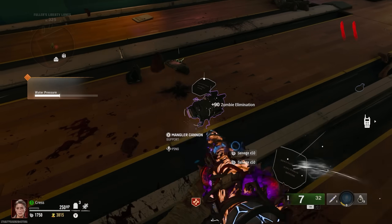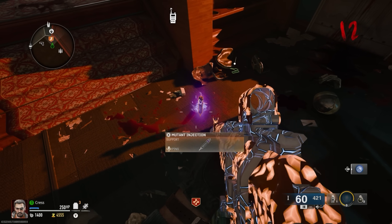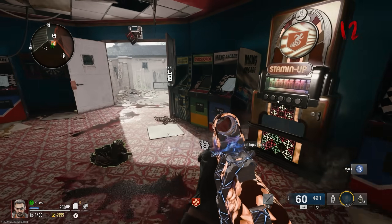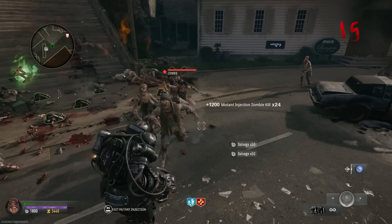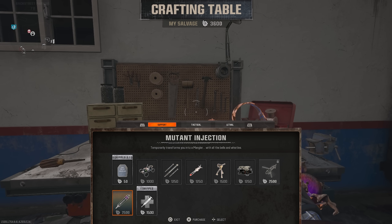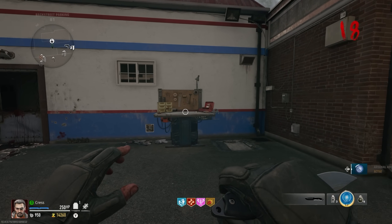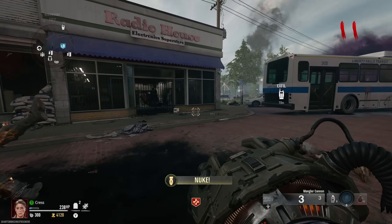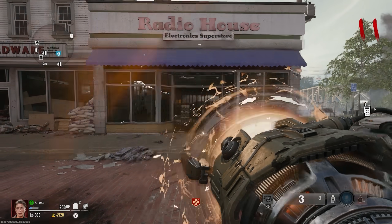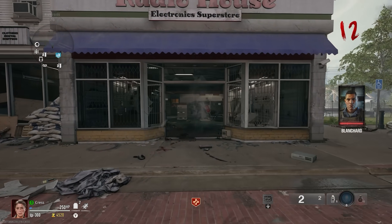Next, we're going to need a Mangler Arm Cannon or a Mutant Injection. If you've already got a Mutant Injection via one of the quests on the map — there's a variety of them — or you've got it from a special enemy, that's fine, you can use that here. But you can alternatively just go over to a crafting bench and spend salvage to craft yourself an armor cannon. Crafting benches can be found here and here. Once you've got yourself a Mangler Arm or a Mutant Injection, you need to shoot at this door to destroy the radio store on Riverside near the comic store.